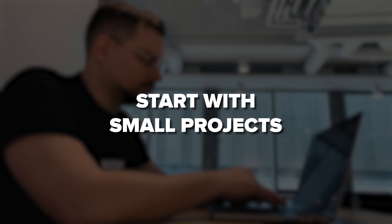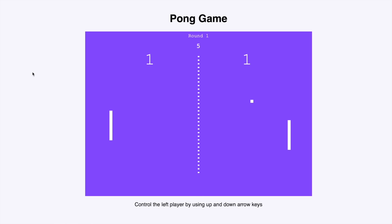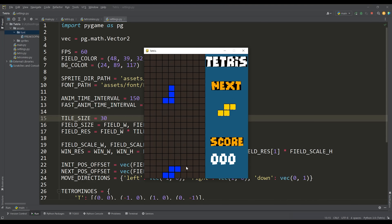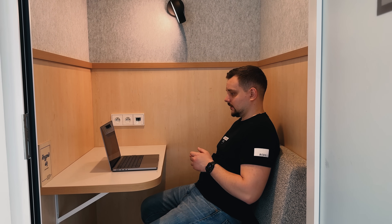Step 3: Start small. Don't try to create the next big blockbuster game right away. Start with small projects to get a feel for things — think simple games like Pong, Tetris or a basic platformer. This will help you practice and learn without getting overwhelmed. Step 4: Build a portfolio. As you create more games, start building a portfolio — a collection of your best work. It's crucial when you're looking for a job. Include screenshots, videos and playable versions of your games.